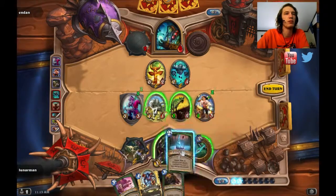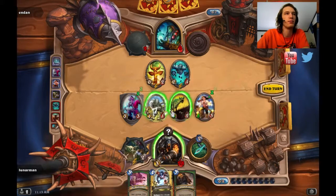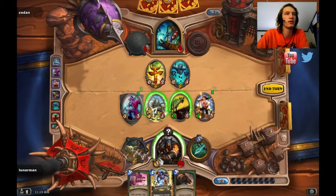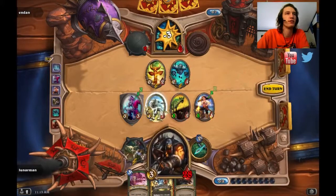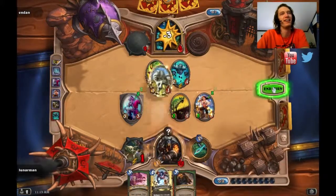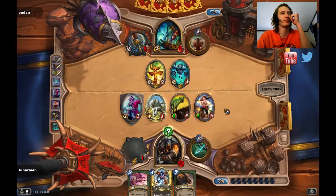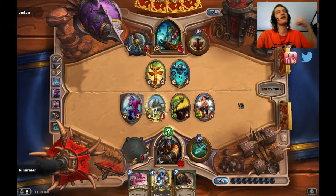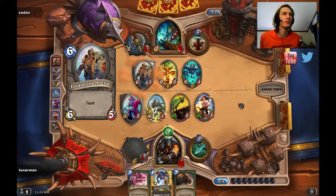I'm just gonna BM him some more. I don't think he can win this game. Wait — I can destroy this, right? Wait, what am I doing? I'm Hunter, I go face! Why am I trying to clear his board? Is that Explosive Trap? No, it's Freezing Trap. If that's Explosive, I win no matter what. I wanted to draw Captain Greenskin — I don't think I drew Captain Greenskin one time this whole game or this whole video.